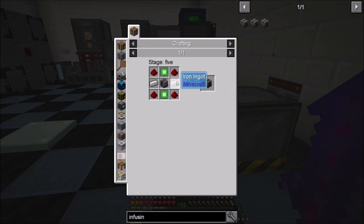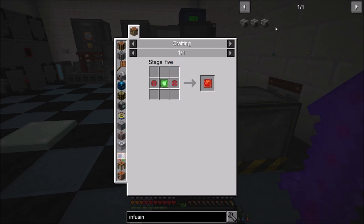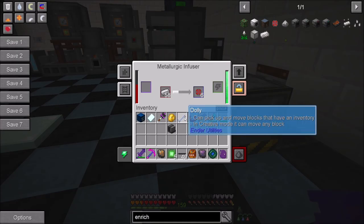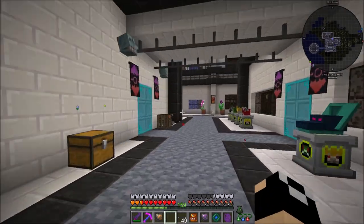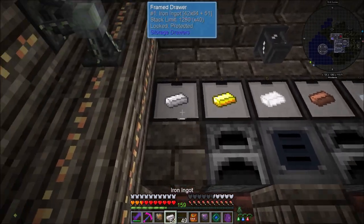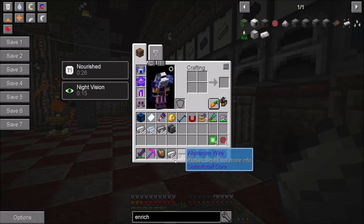We're going to upgrade these infusers to infusing factories - those just require basic control circuits and iron. Then we can upgrade again, which is when we need enriched alloy. We can go straight up to advanced infusing factory. Let's think - do we want to go into enrichment first? Enrichment chamber needs a steel casing. You know what, let's just start with this stuff - let's go ahead and grab this and pop down to get another stack of iron, osmium, and steel.